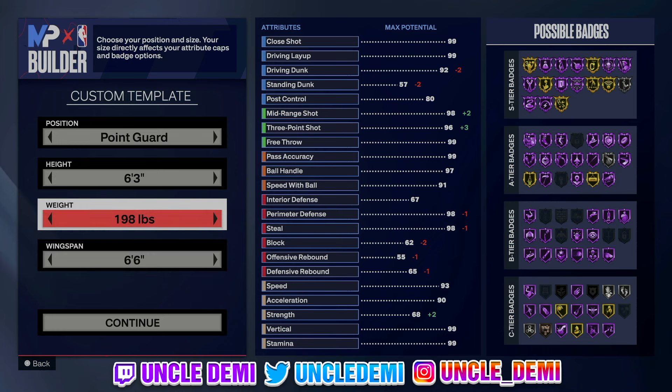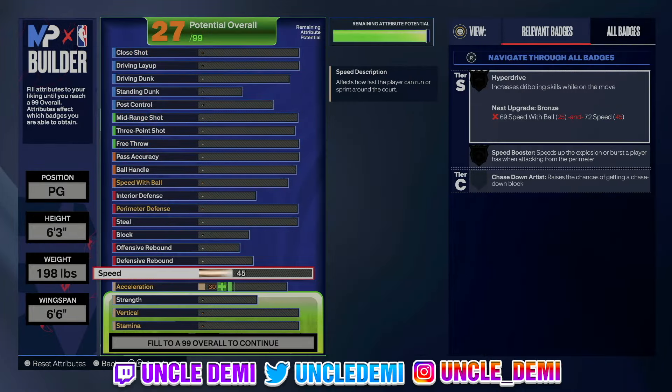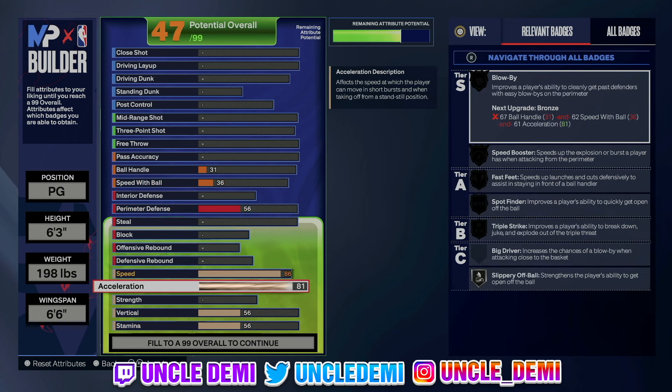Weight does not really matter. You can do whatever you want — go higher on the weight if you want a different body shape. So what we're gonna do first is go on our speed. Speed, we're gonna go 86. This is to get that speed booster and hyperdrive on gold. Pretty self-explanatory. Don't need to go much further than that. Same thing for our acceleration — we're going 83 on acceleration, which is to get our blow-bys on gold.